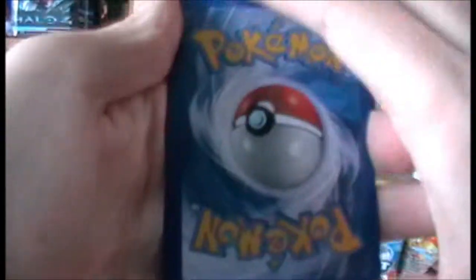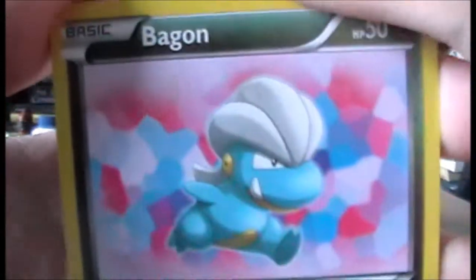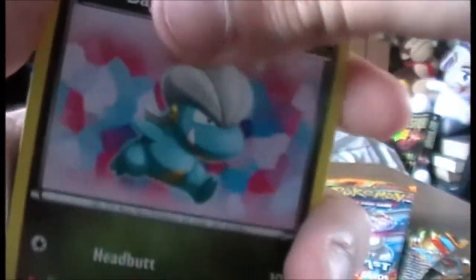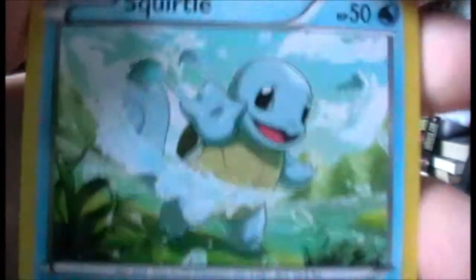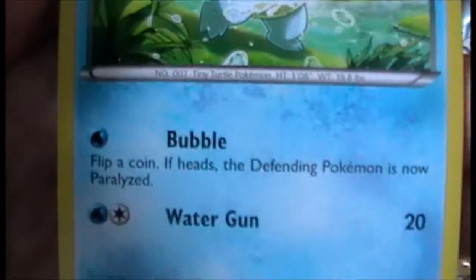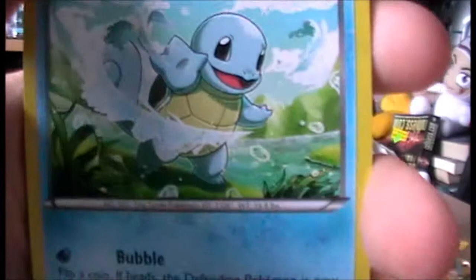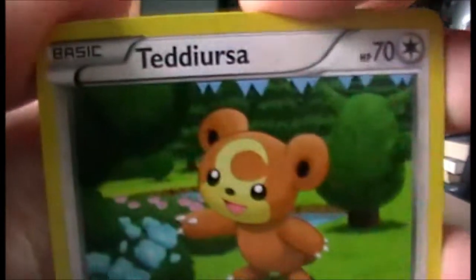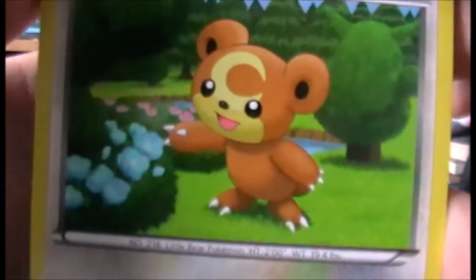I am back. Let's look at the second pack then. We have Bagon, Squirtle - yay! I love Squirtle, possibly one of my favourite starters. We have Teddiursa - the artwork is pretty cool, as you can see the snow there is melting off.